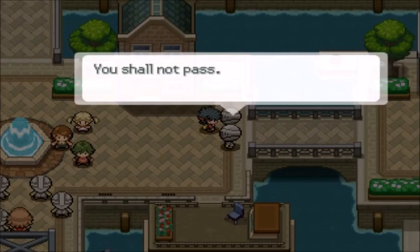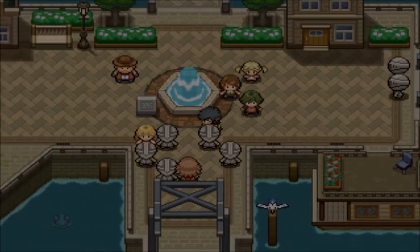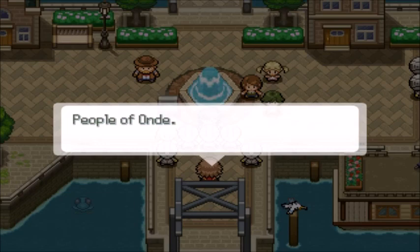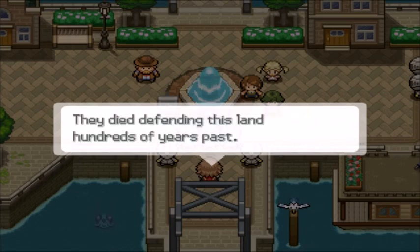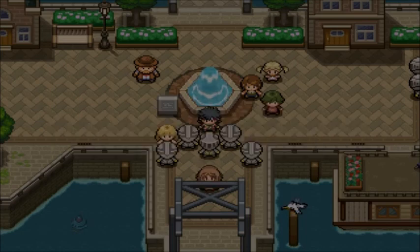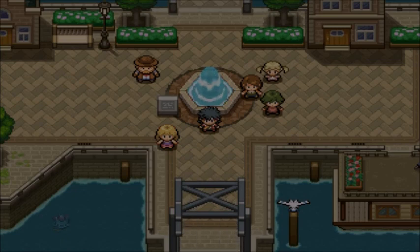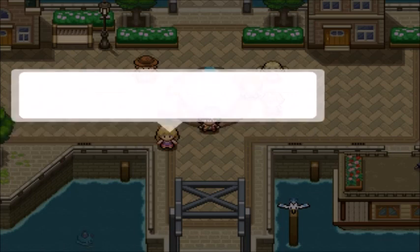The knights say: 'You shall not pass.' What's going down? The knights speak: 'People of this land, we who follow Hawthorne's one true king have come to pay homage to those courageous warriors who died not far from here. They died defending this land hundreds of years past. We also seek knowledge and guidance at the museum. We thank you for your hospitality.' The townsfolk comment that there hasn't been a King of Hawthorne for 500 years, and it's about time one was chosen again.